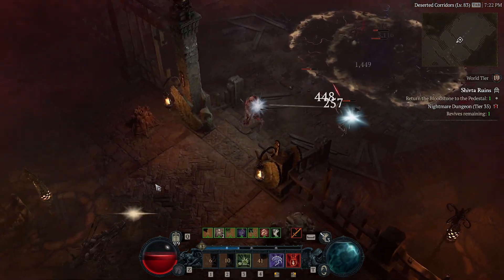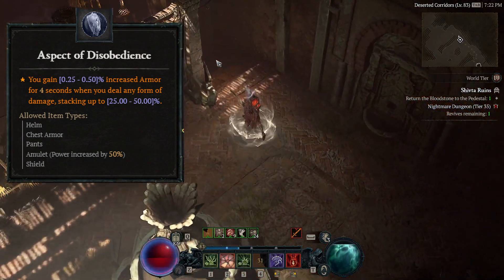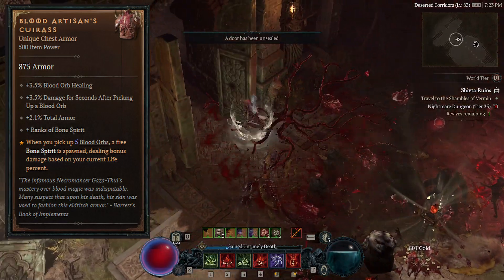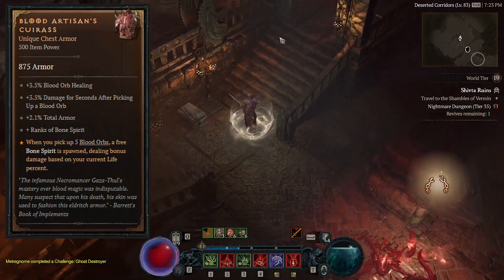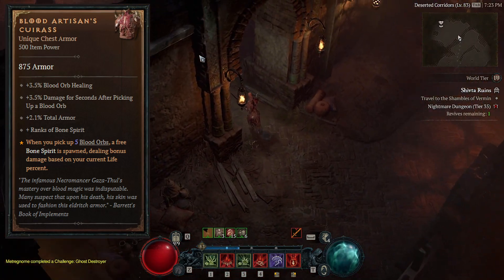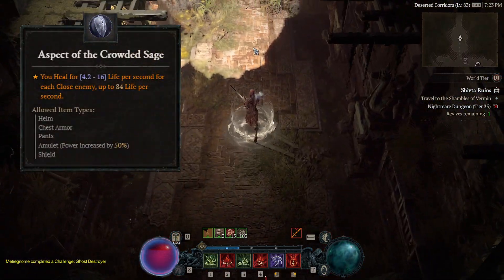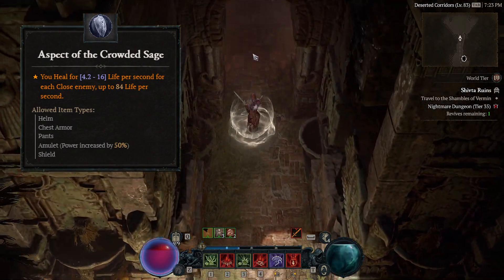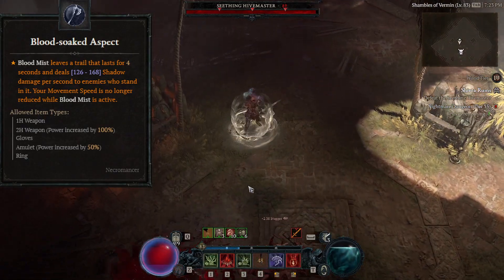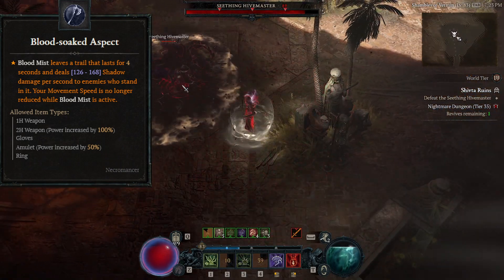For your chest armor, you could either use the Aspect of Disobedience, which will severely increase your armor by a considerable amount, or if you've managed to be lucky enough to find the unique Blood Artisan's Cuirass, this works very well with our build. Whenever we gather 10 to 5 blood orbs — hopefully you get closer to 5 — you get a free Bone Spirit, which will deal maximum damage if you're at maximum health. Even if you don't have any points invested in Bone Spirit, this can still do pretty sweet damage, especially considering it's free. For your pants, you could either run the Aspect of Disobedience, or you can run the Aspect of the Crowded Sage, which will drain life from opponents for each close enemy — and you're going to be close a lot. This will also work while you're in your Blood Mist.